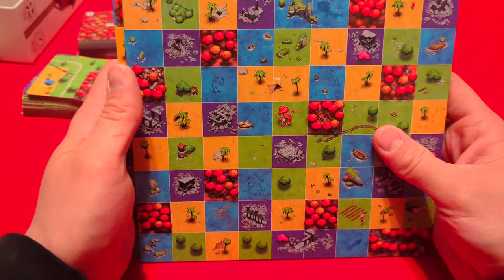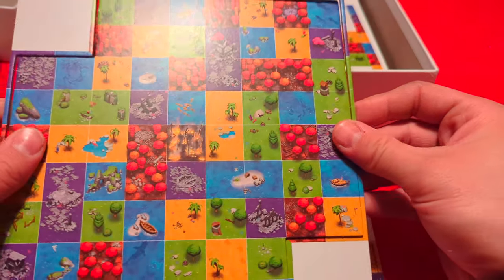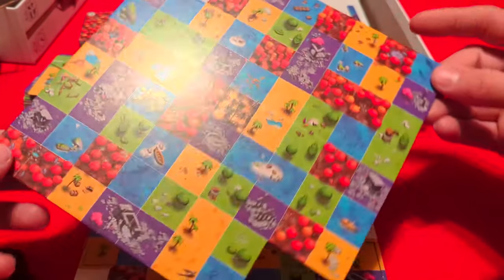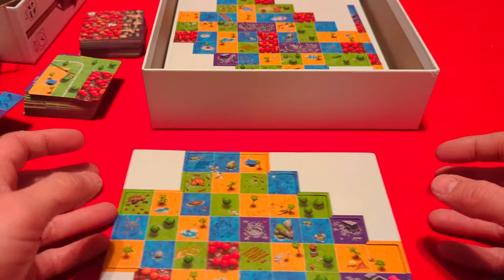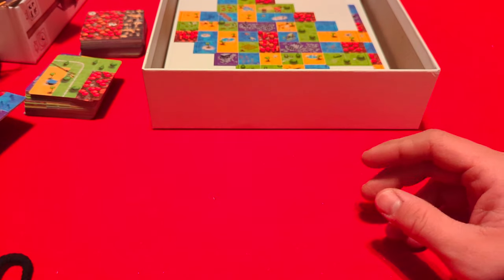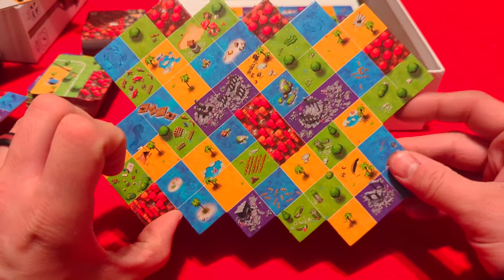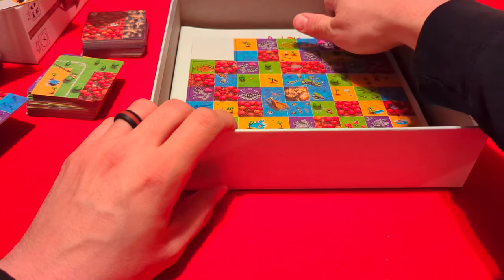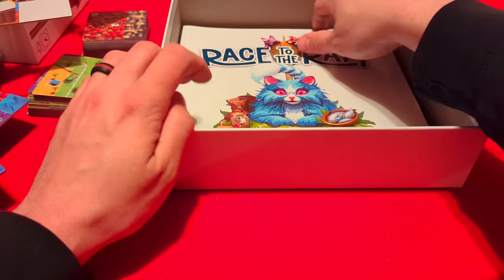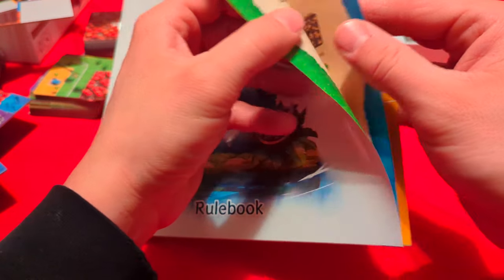Next up we have four bigger boards, double-sided, all different. So four smaller ones and four bigger ones. Then there are some odd-shaped punch boards — looks like they'll punch out very easily. This one has two little corner cutouts, so there are some different shapes — not just squares and rectangles like the first ones. One more punch board of that same different shape, and then we have our rulebook.